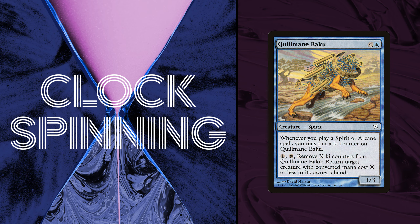Next we have Quill-Mane Baku — one U for a 1/1 spirit. Whenever you cast a spirit or arcane spell, you may put a ki counter on Quill-Mane Baku. You can also pay one colorless mana, tap the Baku, and remove X ki counters to return target creature with mana value X or less to its owner's hand. Basically, you get ki counters whenever you play a spirit or arcane spell, then pay a little mana, tap it, and remove counters to bounce a creature. We talked about the white Baku, Waxmane Baku, which taps creatures — Quill-Mane is significantly more expensive at five mana and just bounces a single creature.